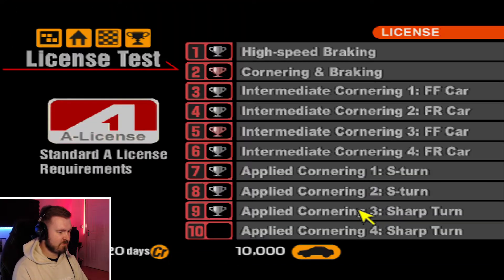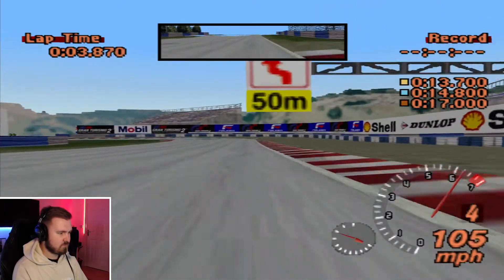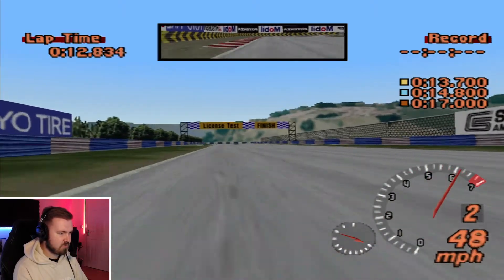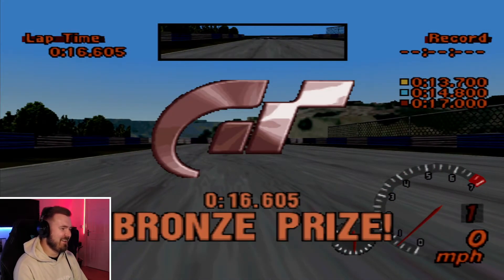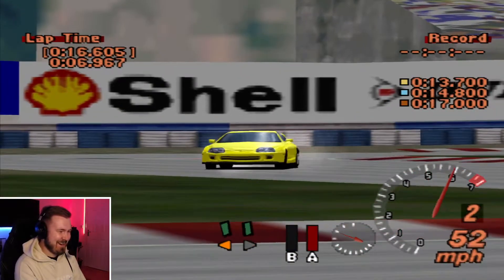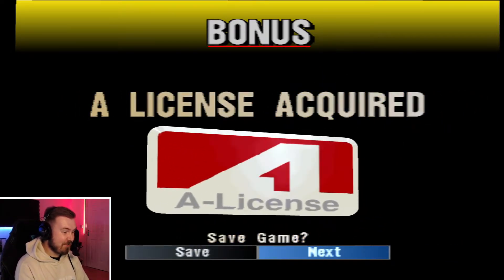Final one — we're back in the Toyota Supra RZ. All silvers and bronzes so far, only two bronzes I think, so it'd be nice to get a silver. Now I know what I'm doing, I should get this right. That was horrendous. Look at this corner entry — just stamped on the brakes and threw it in, completely overcorrected. It's so easy to do that on Gran Turismo, so easy to overcorrect. A license acquired.